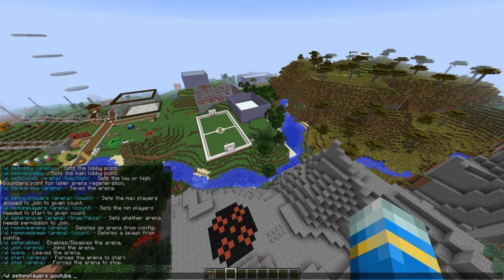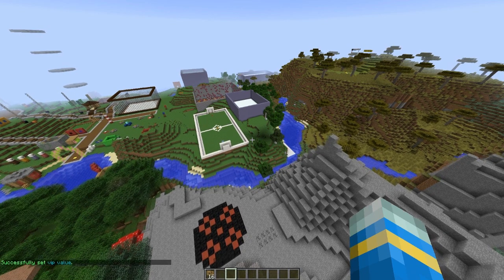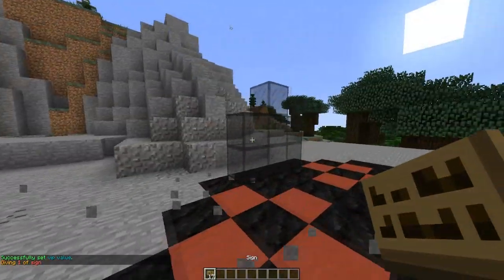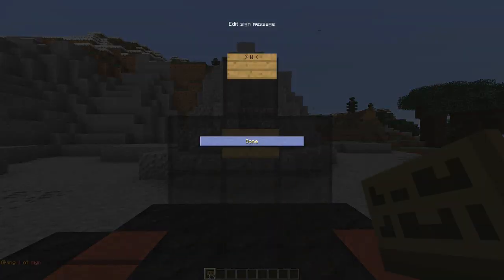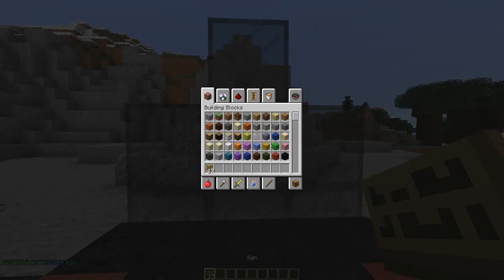You can make it a VIP-only map, which would be cool if you've got multiple arenas and you've made a really nice one only for VIPs. All we need to do now is make a sign to join. Put 'Warlock' on the top line and the arena name on the second line — this forms a join sign which can be edited in the config.